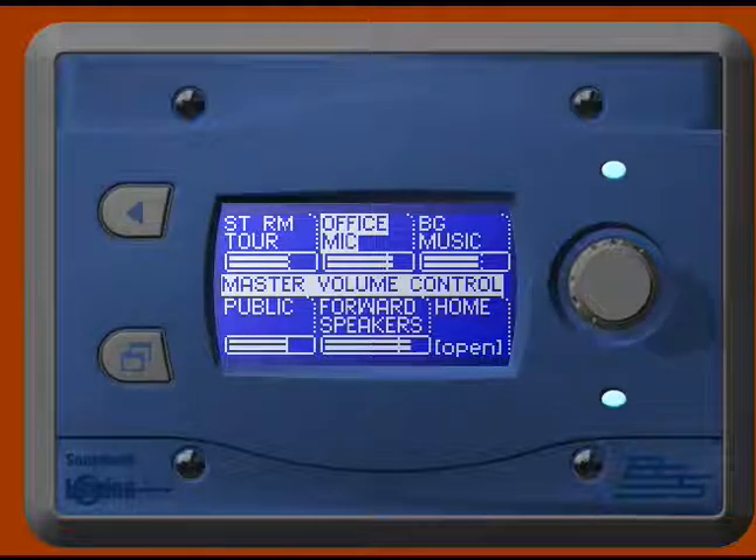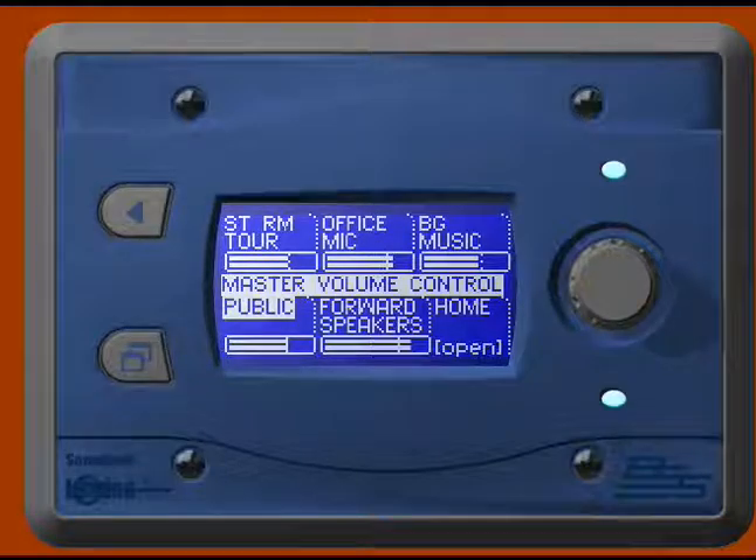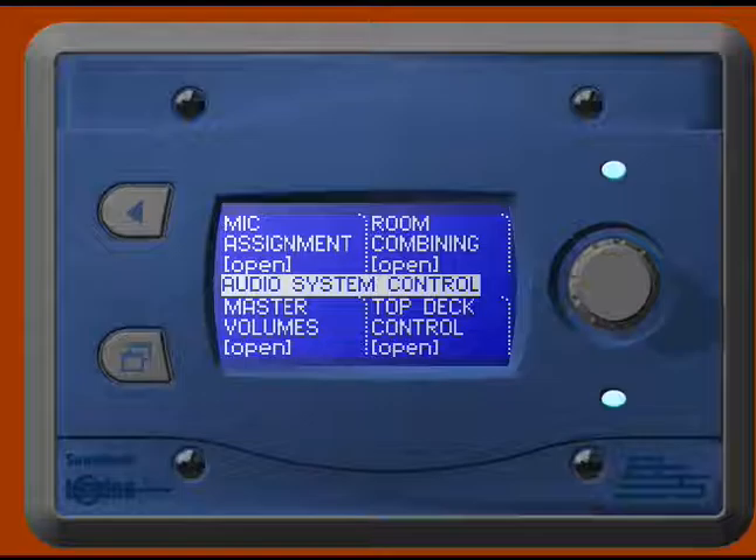In this instance, I've gone to master volume control. If I select one of these — for instance, public — I've just pressed the button, and then I go to my controller. I can turn the controller and you'll notice the bar going up and down. I am essentially changing the volume on that zone.